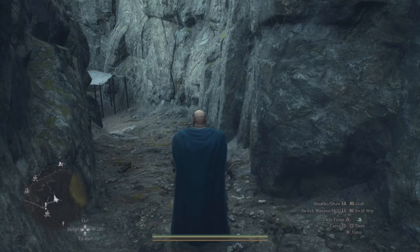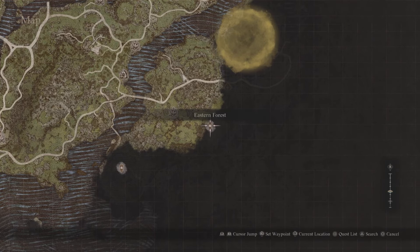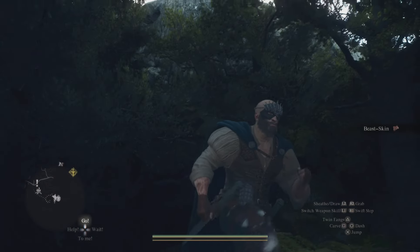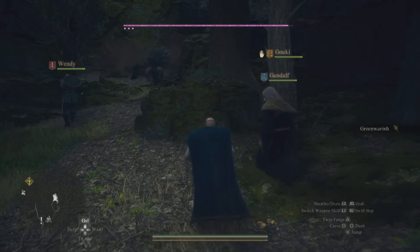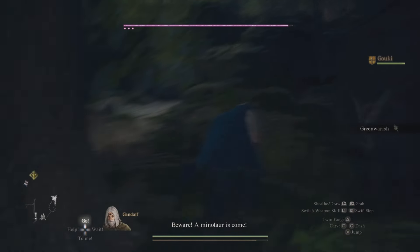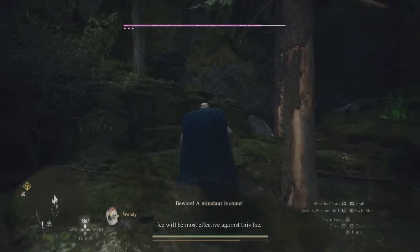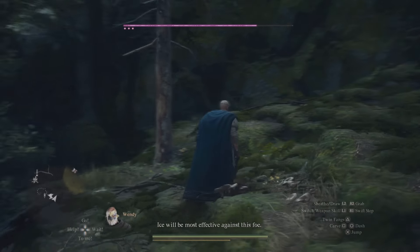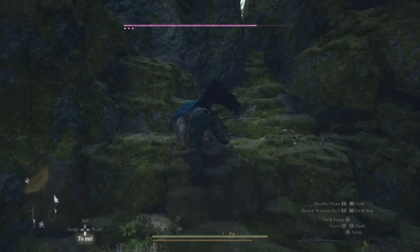To get to the Nameless Village, if you come over here you'll see that it's kind of blocked off. What I want you to do is head over to the eastern forest area — there's a marker over here that will point you in the right direction. Over here is going to be a huge minotaur that will spawn in, and if you come over here at night you really can't see this, but there is a pathway you can take.